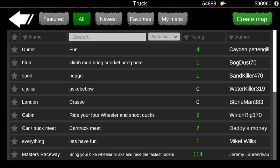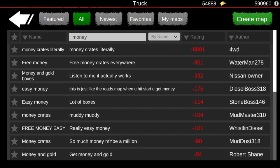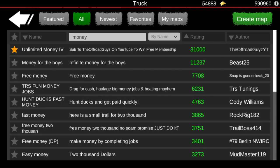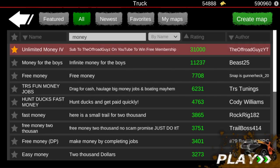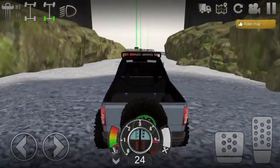The first thing you do is come to single player in the custom map, come to 'All' and just search up 'money'. Click the ratings bar twice so it'll show you guys the top rated maps, and it's this one right here at the very top called 'Unlimited Money IV' by The Offroad Guys.